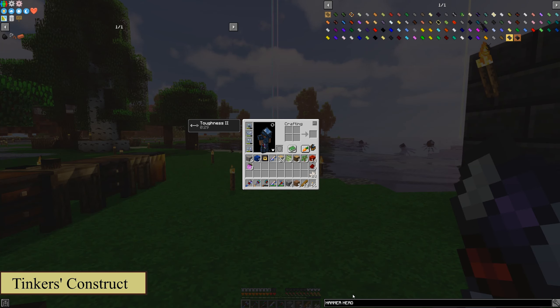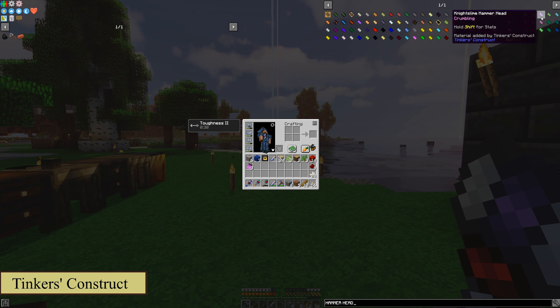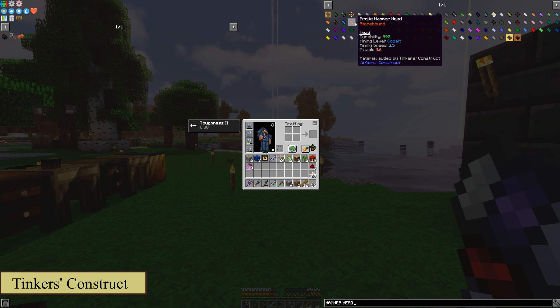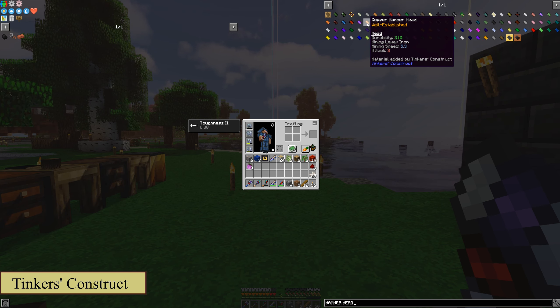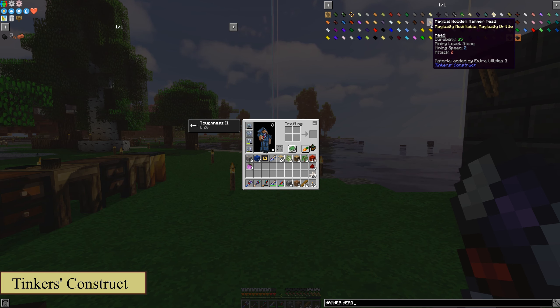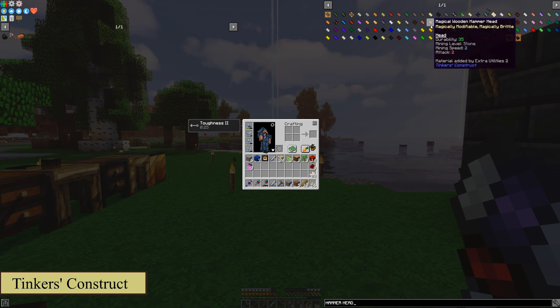You'll see it pops up all the different hammerhead options you can use — all the different abilities, buffs, and modifiers. Momentum, Stonebound, Insatiable, Well-Established — we had some of these on some of our other weapons as well. You can look at all the different goodies if you hold down shift. If you let go of shift, it just goes back to your basic stats. Hold down shift gives you all the special stuff.